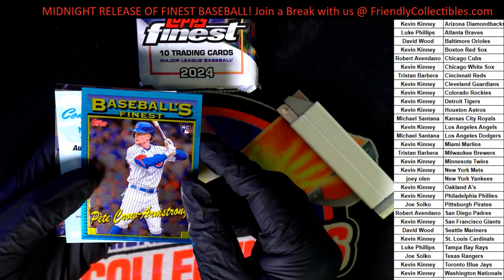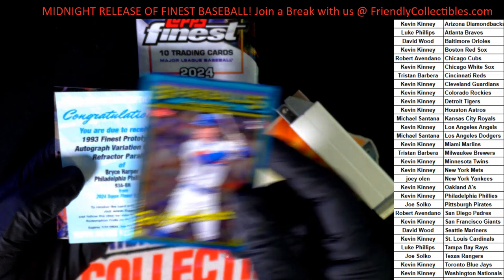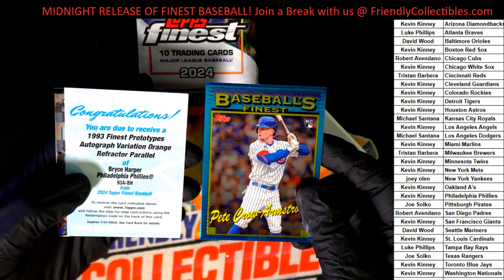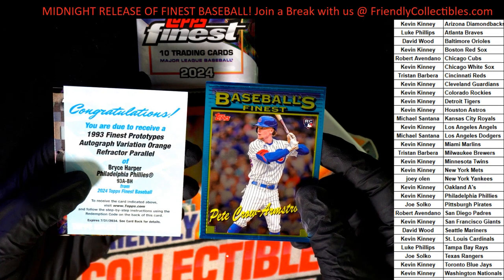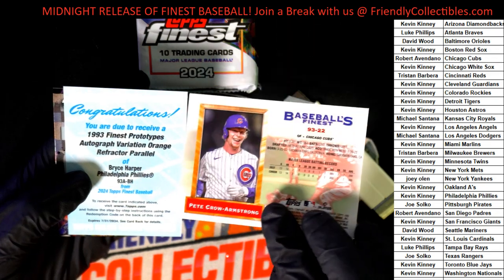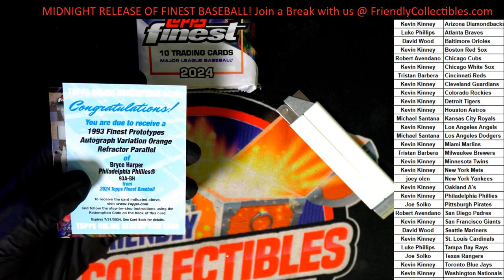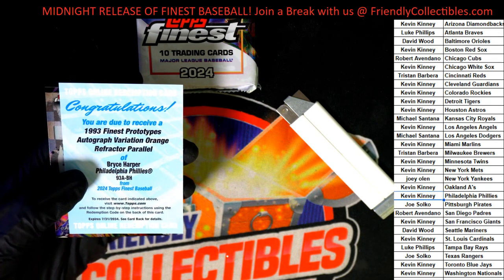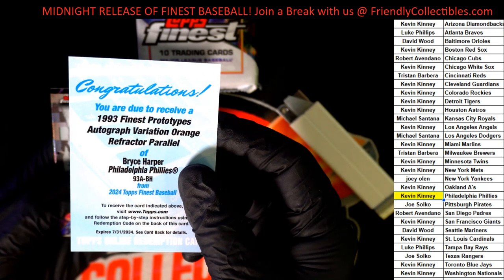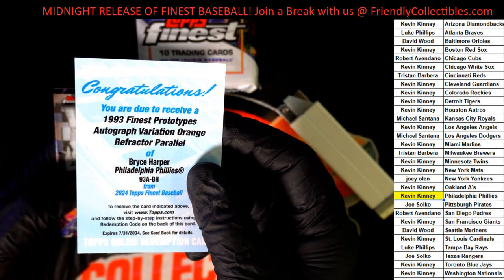There's a redemption behind here. What is it going to be? A Bryce Harper variation orange refractor! Nice - wow, what a hit that is for the Phillies owner in the box break, Kevin K. Congratulations! The brand new Finest - that sure is awesome. Treasure piece, no doubt about it. 1993 Finest Prototypes autograph variation orange refractor parallel - what a hit, Kevin K. What a hit, man.